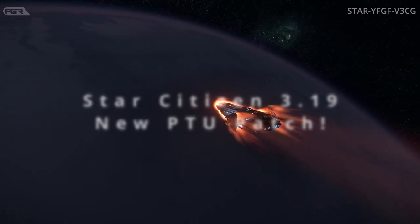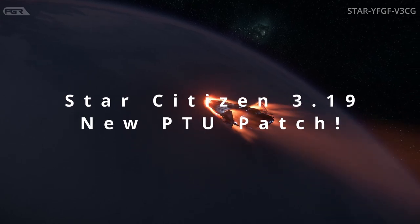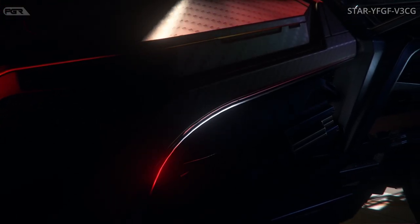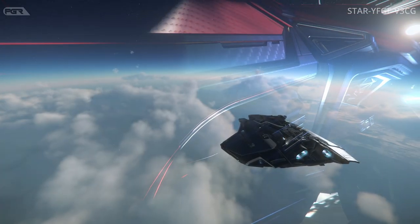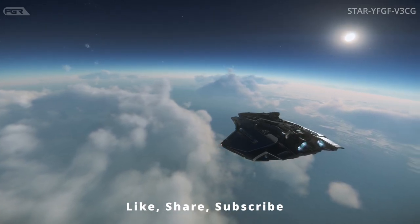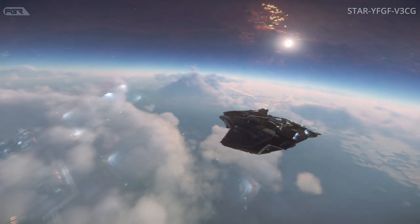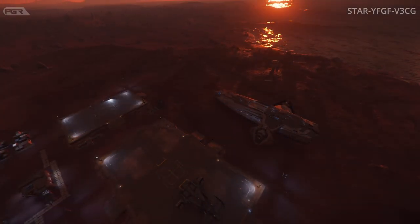The new Star Citizen Alpha 3.19 P2 patch just dropped about an hour or two ago and we're going straight into it. This is for all backers and the testing focus remains on general stability and performance, AI FPS combat improvements, Lowerville Skyline 2.0, salvage contract missions, tractor beam tier 0.5, item attaching and detaching, Ghost Hollow Reclaimer PVP mission, mission density management, mining balance version 0.1, and the new player experience.